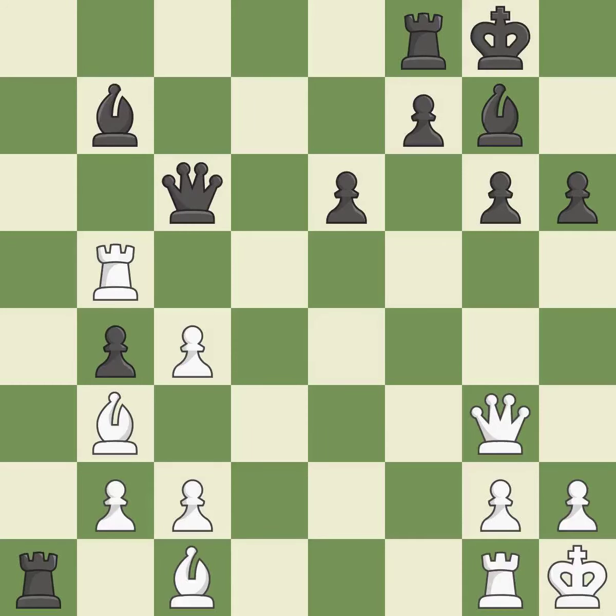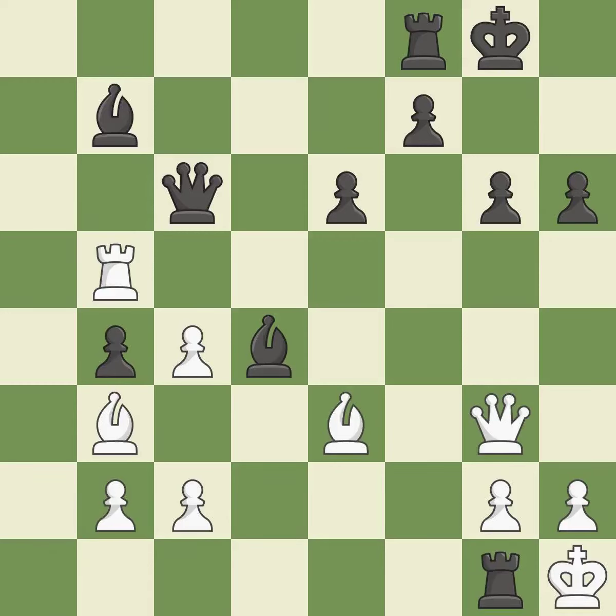This ignores an opportunity to create a passed pawn. This permits the opponent to take an open file with a rook; it is an inaccuracy. This accomplishes this by posing a threat to a rook and compelling it to flee — it is quite good. This reveals a rook attack — that's good. This is an equal trade; it is best. Recaptures — it is ideal. It is a fair deal after all captures; it is quite good.